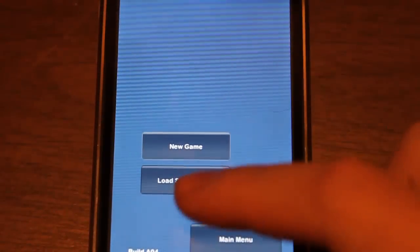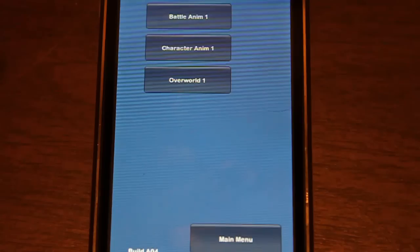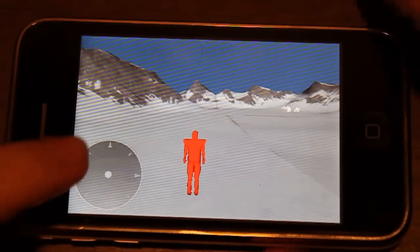So if you go to Full Demo and Load Save Game, there's actually save game data in here. Let's just go back to the overworld, just like I showed you before. Here's the overworld again.